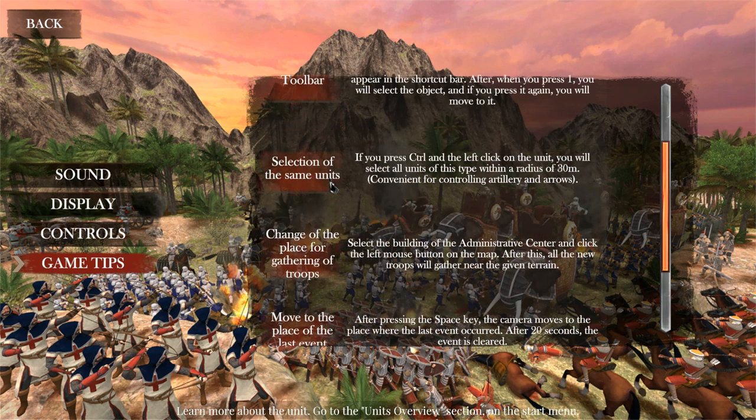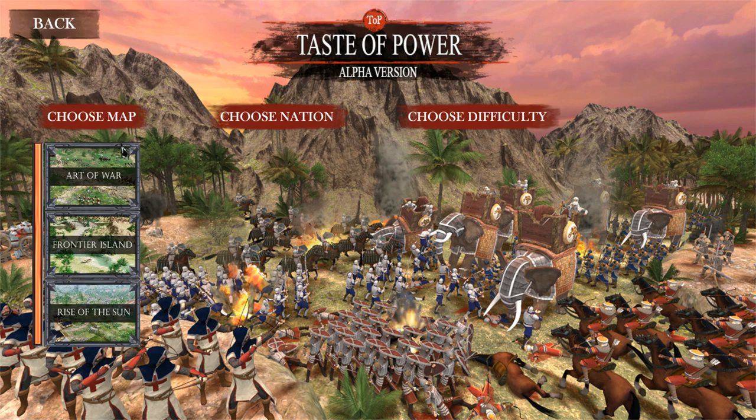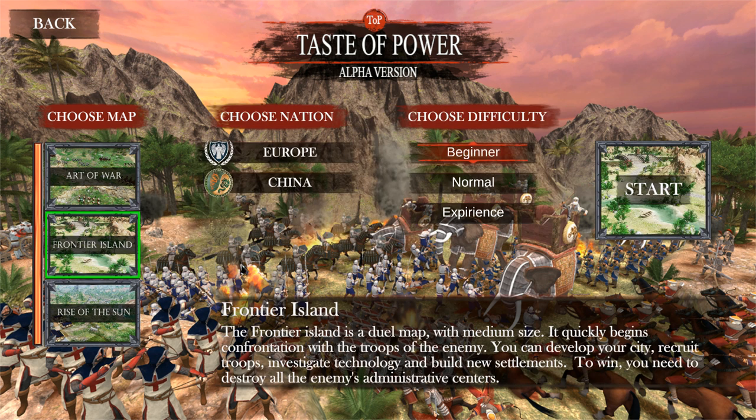Definitely check out Game Tips to learn about the game a little bit. There is an in-game tutorial of sorts if you click on Single Play — there's Art of War, which goes through tactics and management, features of the European warriors, features of the Chinese warriors, technologies, and features of the economy. I didn't go through any of them. I jumped right into Frontier Island because I'm very familiar with RTS games — I grew up with Rise of Nations and Age of Empires, Galactic Battlegrounds, and so on.